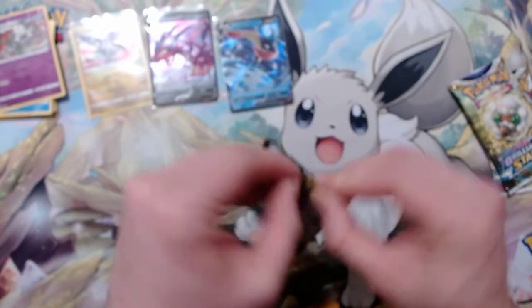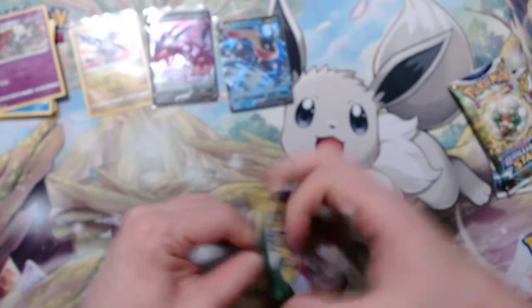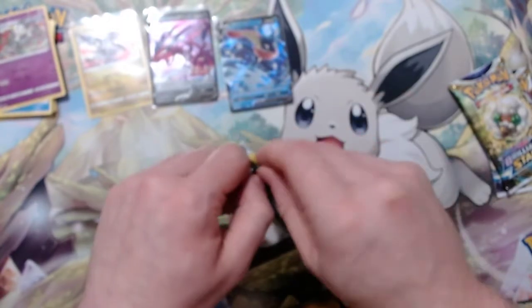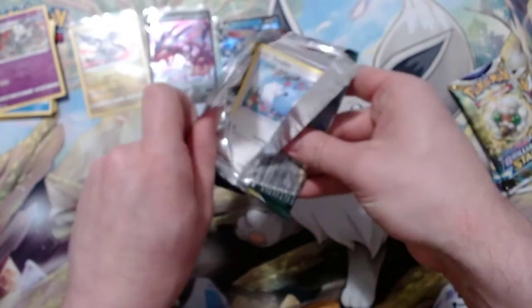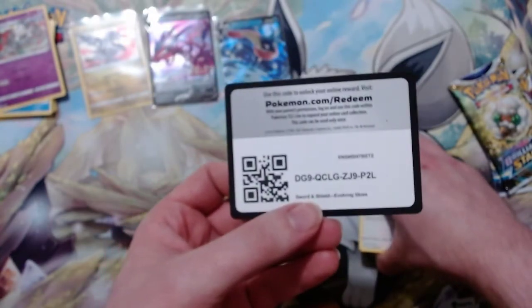How do you guys store your cards for collecting? For the longest time I've hard-sleeved all the textured cards like the full art trainers and Pokémon, and put them in an elite trainer box, lined up nicely sorted by type. I'm also thinking of going back to binders because it does save a lot of space — hard sleeves and card storage just takes up a lot.